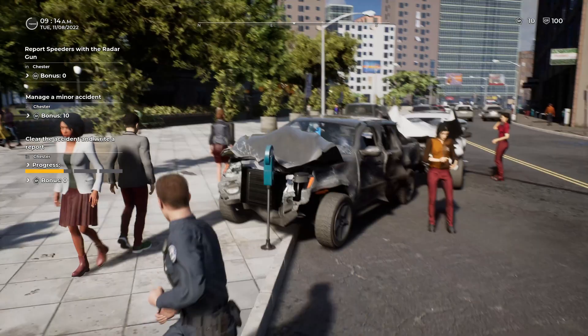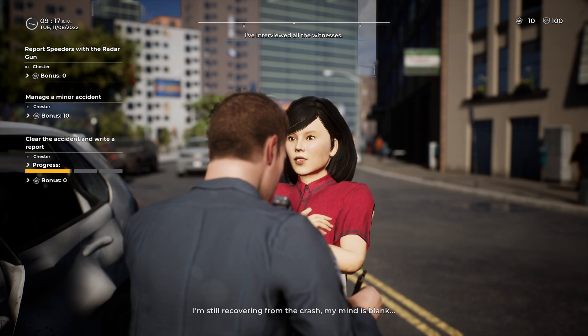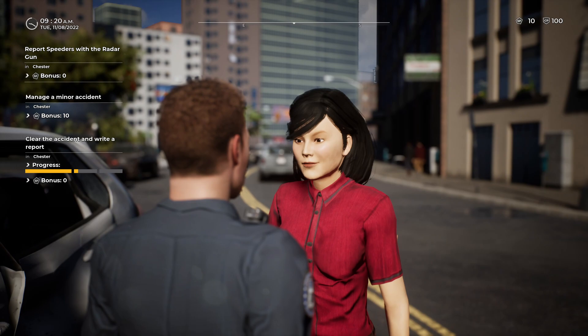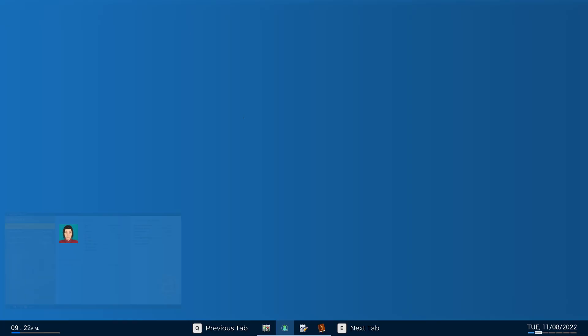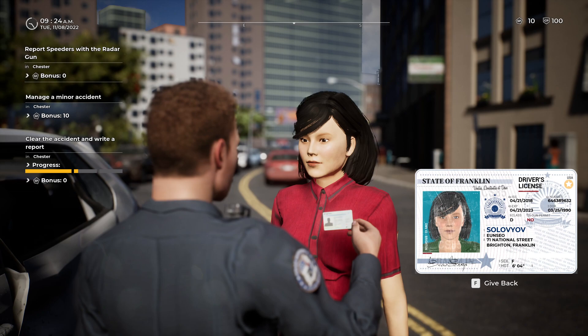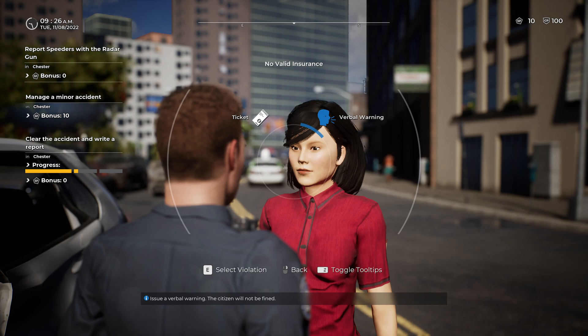I've had two people jaywalk right beside this accident scene. 'Let me see your ID and vehicle insurance please.' 'Sure officer, here you go.' All right — ID looks good, but no insurance, invalid insurance. We'll hit her for that one. Let's write her up a ticket for invalid insurance. 'I have to fine you for not having valid insurance.' 'Oh come on, that's so much money.'